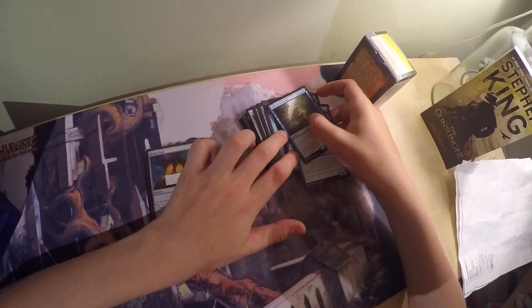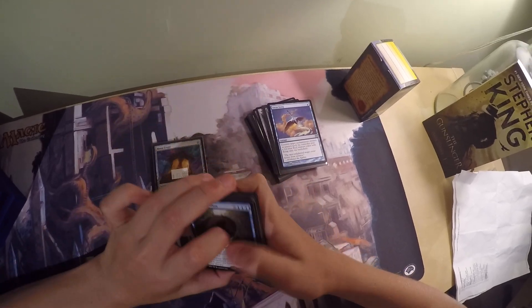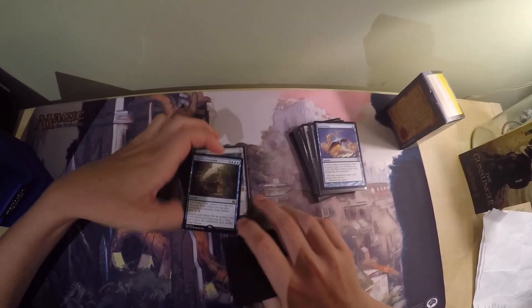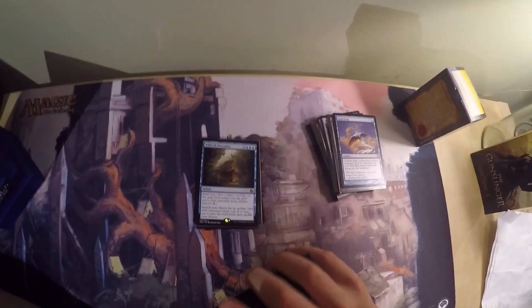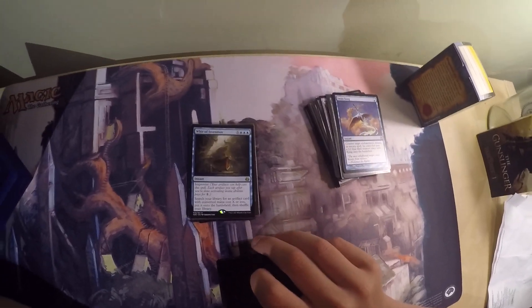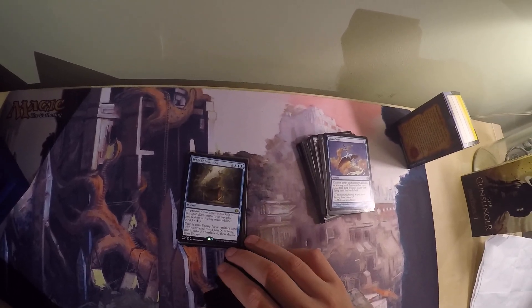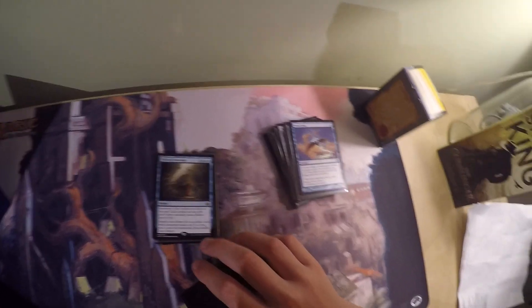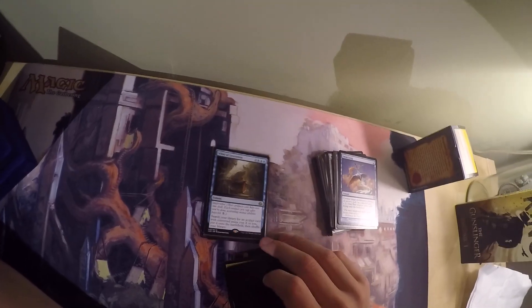So then I have my tutor package. There's Whir of Invention, which is like Chord of Calling for artifacts. It's blue, blue, blue, and X. It has Improvise — each artifact you tap after activating mana abilities reduces the cost by 1 colorless. Search your library for an artifact card with converted mana cost X or less, put it onto the battlefield, then shuffle your library.